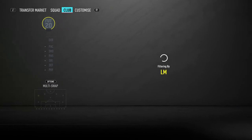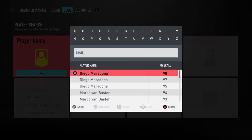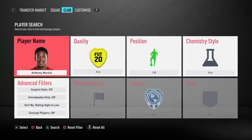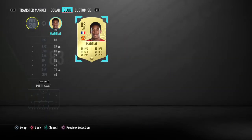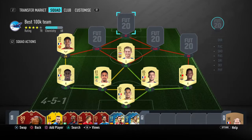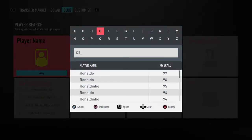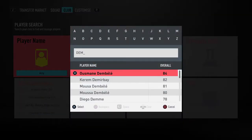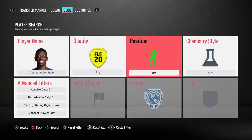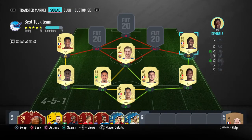So we'll go to left-mid. This guy is the one player I'm not completely sure of — he's not incredibly overpowered. If you do have more coins, I'd recommend buying informed Saint Maximin here. Right-mid, this guy is just mental — I literally used him in my main squad a couple of weeks ago, so he's perfect.